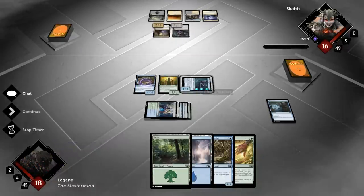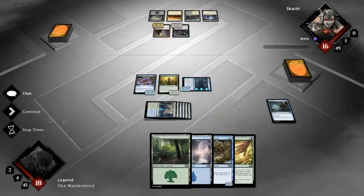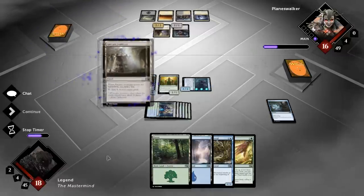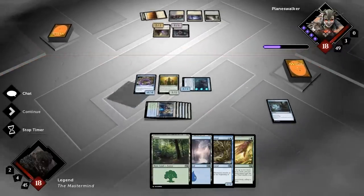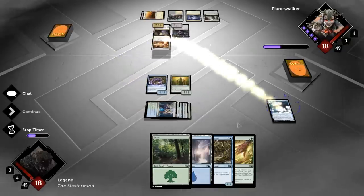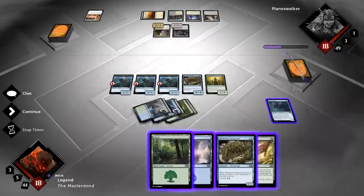Unless the opponent finds a way to exile the Chasm Skulker, it's going to give us a nice advantage. Opponent doesn't have any Islands yet so the Islandwalk won't be super relevant, but a bunch of tokens is still pretty good — if we ever draw a Mycoloth he can eat up those tokens and make even more. The opponent hasn't clearly shown what he's doing yet — played a Guild Mage which is good in a life gain deck, but we haven't seen any life gain yet. Opponent plays a Radiant Fountain which does go with the life gain theme but apparently has a pretty bad hand. There's a Reprisal — killing our Skulker, leaving behind a couple of squid tokens.